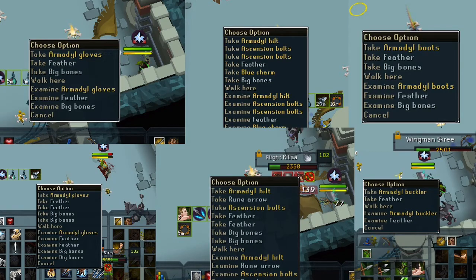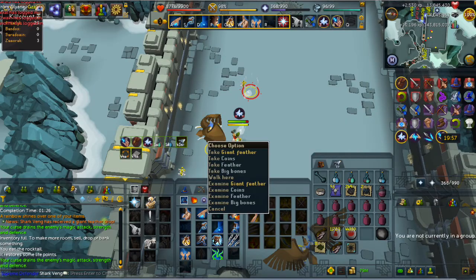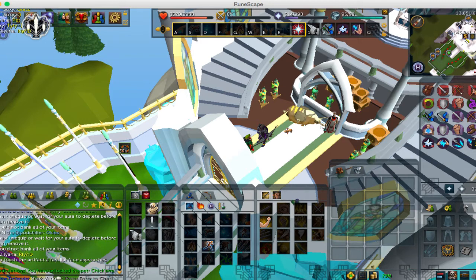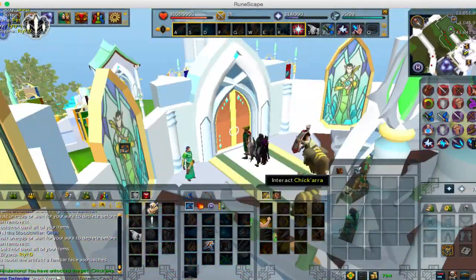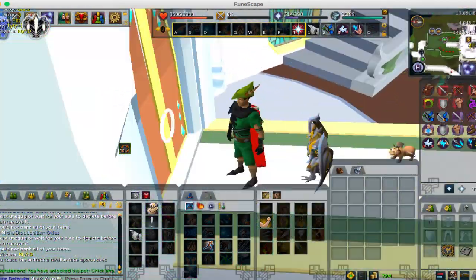On screen now you can see all the drops. I managed to obtain 7 drops before I got the pet. You can see me using the giant feather to unlock the pet, to prove that I actually did it, and just giving you a look at the actual pet itself. I think it looks really cool and I like how it runs around after you.